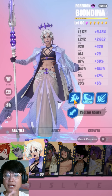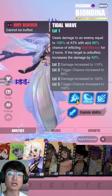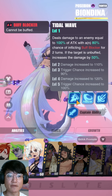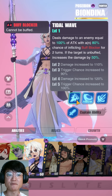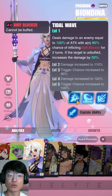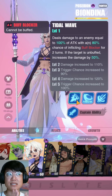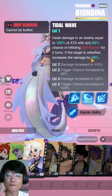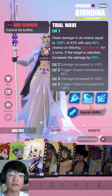Before we take a look at her skills, do take note that I have not skilled her up at all, so she's currently underperforming her max potential. Tidal Wave deals damage to an enemy equal to 100% of attack with an 80% chance of inflicting buff blocker for two turns. If the target is unbuffed, you increase the damage by 50%. So basically at base level this does about 150% attack, but if you fully upgrade this skill it goes up to 170%, which is not bad for a first skill.